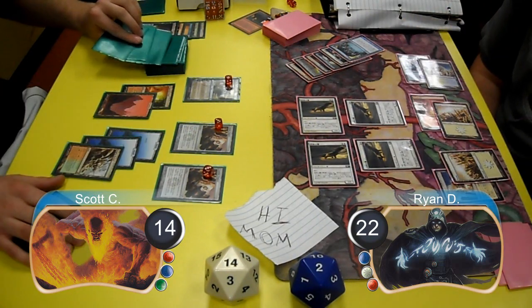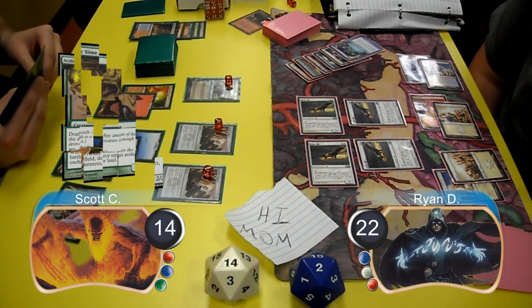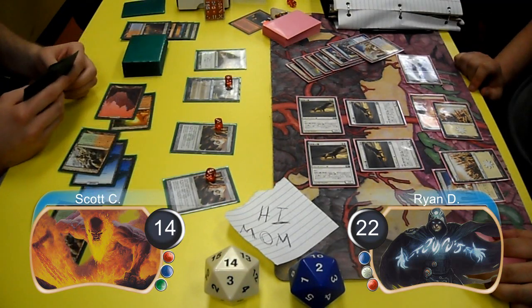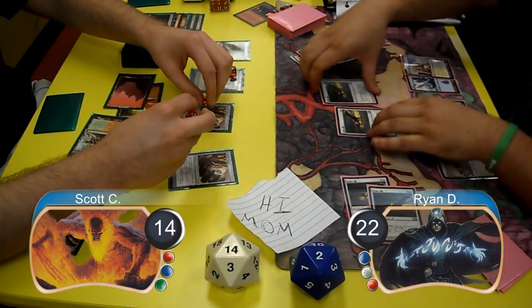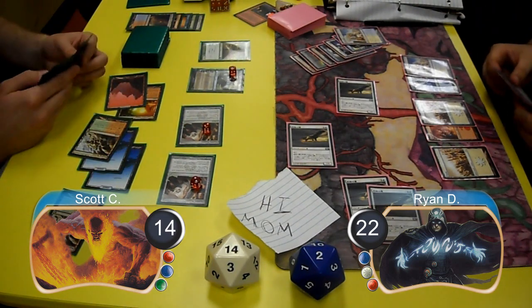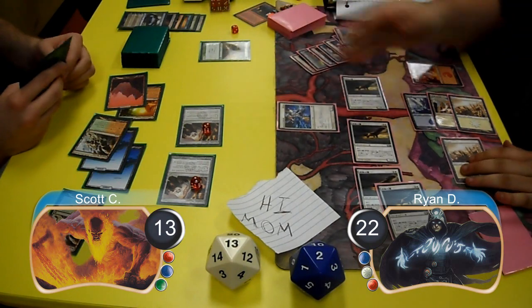For Scott's next turn he brainstormed again with Jace, laid down a Raging Ravine, and resolved an Acidic Slime, using it to get rid of one of Ryan's Celestial Colonnades. During Ryan's next pre-combat, Scott used his two Tumble Magnets to tap down two Squadron Hawks, so Ryan sent one Hawk at Jace to kill it and the other at Scott taking him down to 13 life. Post combat Ryan resolved another Emeria Angel.